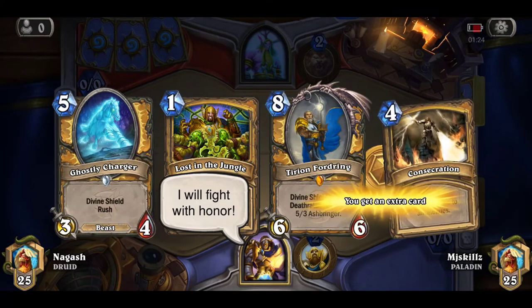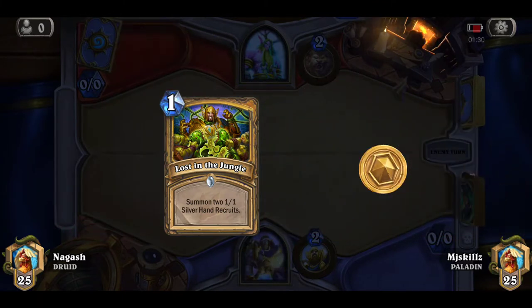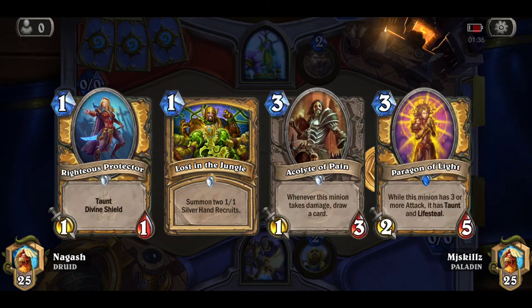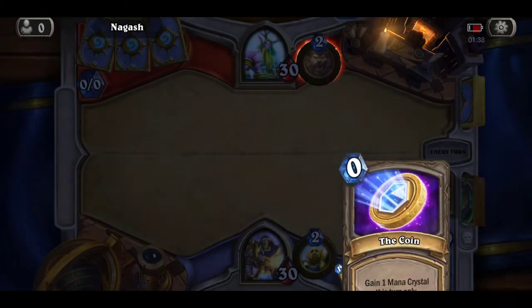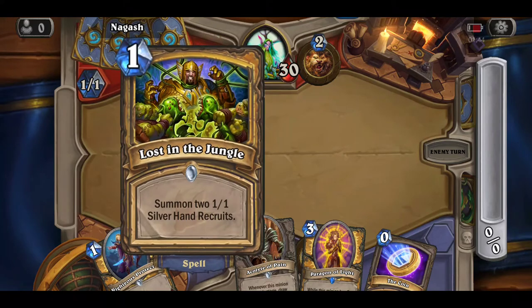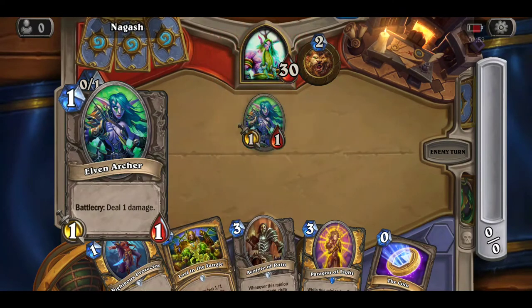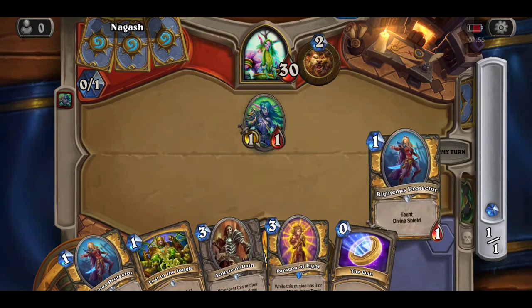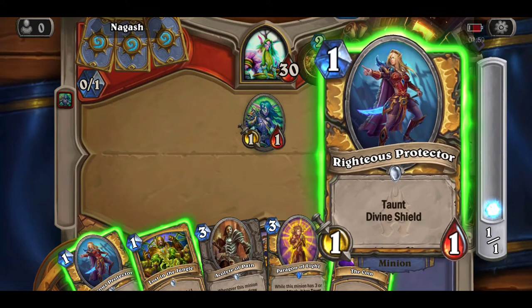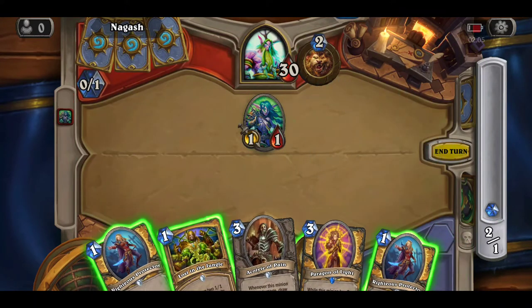I need low-cost cards so I'm gonna drop these, although I could benefit from the other one — yeah, this is better. I'm gonna start with the taunt shield and then I'm gonna coin some into my hand. Alright, shall we go? I have two taunts and divine shield — nope, I'm going face.